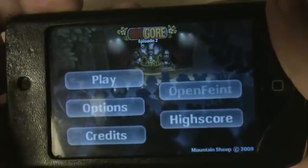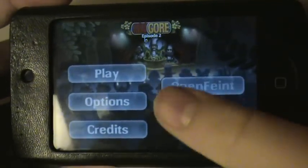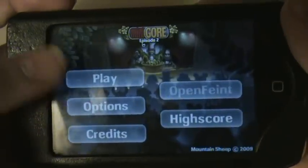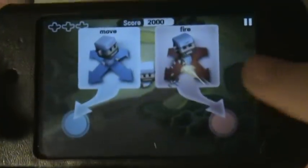The options just involve what difficulty mode you want to do, stuff like that, but you have to unlock the difficulty mode, which is good. You can see your high scores, credits — which no one ever uses — but let's just go right ahead and play.